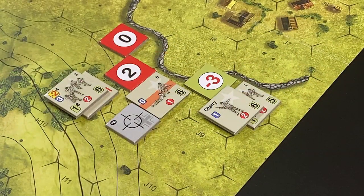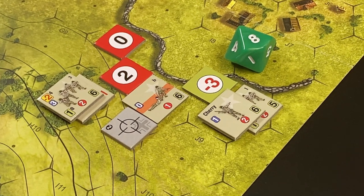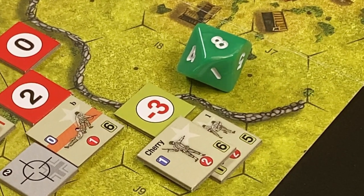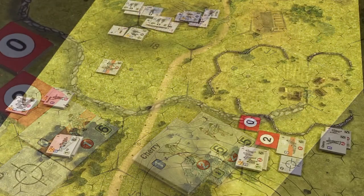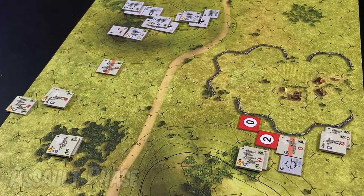Now to the American First Squad, Second Platoon. The die roll is an eight, minus three for the small arms DRM, and minus one for the platoon leader — because Lieutenant Cherry's cohesion is greater than the First Squad's. The total is four, and as a result there is no effect on the First Squad. That's the end of the fire resolution phase. There are no assaults, so we proceed to the mortar fire adjustment phase.